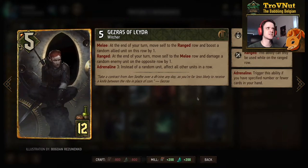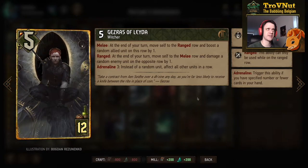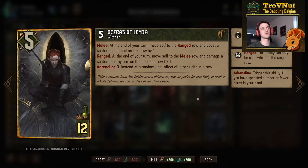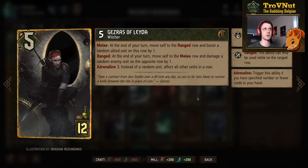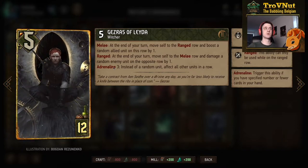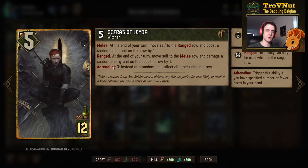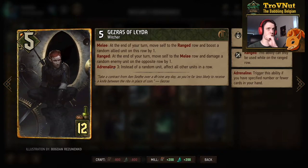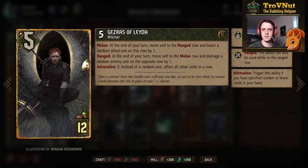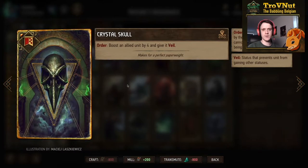The last card is Gezeraz of Leida. Since we'll be generating a lot of Wandering Treants — a lot of units on the field — Gezeraz is perfect. He starts at 5 power and constantly swaps rows: if placed on the melee row, at end of turn he moves to the ranged row and boosts all allied units on that row; on Adrenaline 3, if on the ranged row he moves to the melee row and damages all enemies there by 1. Basically boosting an entire row then damaging an entire row, back and forth. For the Stratagem we went with Crystal Skulls — a 4-point boost and Veil to protect any card you want.